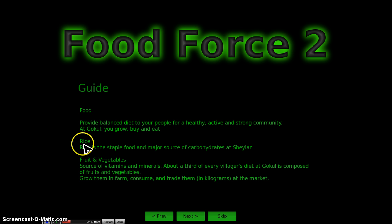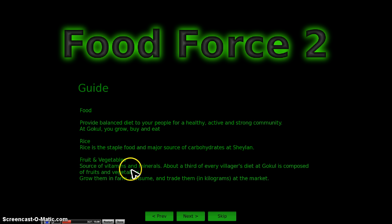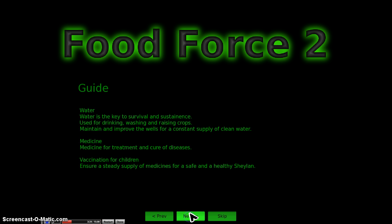Food is broken down into rice, fruits, and vegetables, and you also have beans, sugar, salt, and oils. You tend to be selling your rice, fruits, vegetables, and sometimes beans. Sugar, salt, and oils grow much more slowly, so if you need them, you'll buy them at the market by selling one of the other items. You also need to make sure your village has a well that is working, and if the village gets larger, you may need a second one.